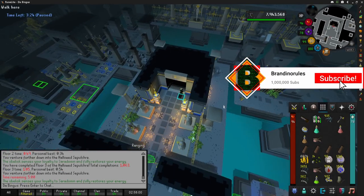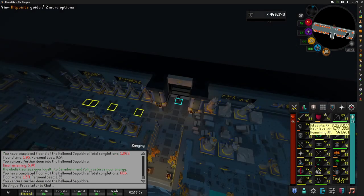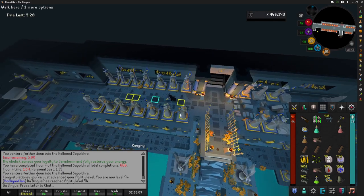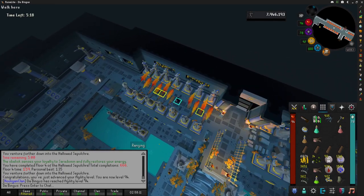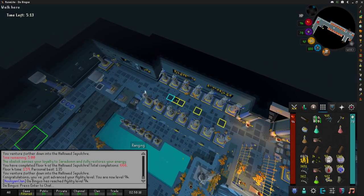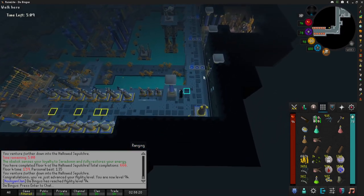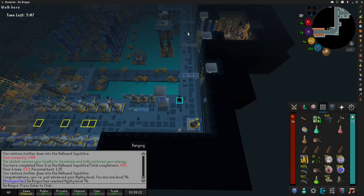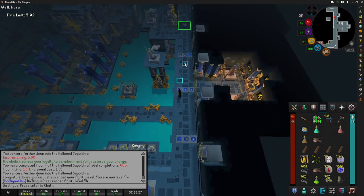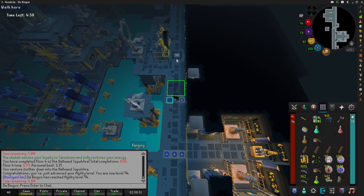There's 94 agility — very nice! We are getting there, only five more levels to go. I didn't catch my 93 level up and just decided to ignore it. Now we're 94. This is the skill of the week for my clan that I was grinding so hard for, and I'm officially winning the clan skill of the week because of my agility grind.